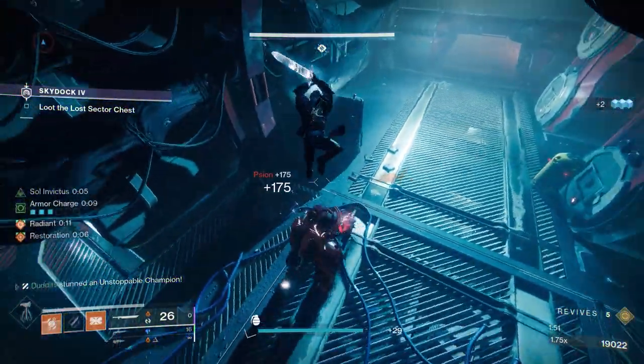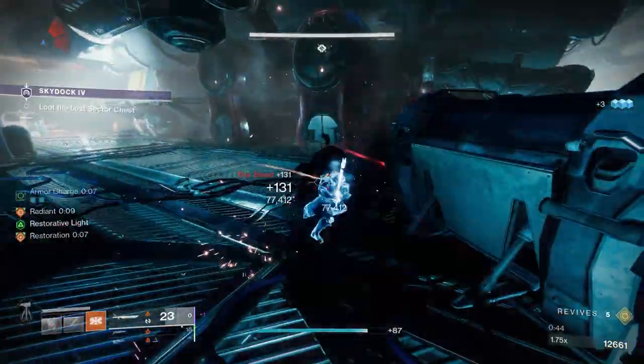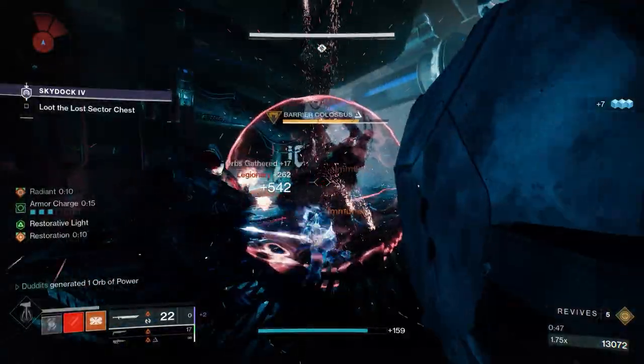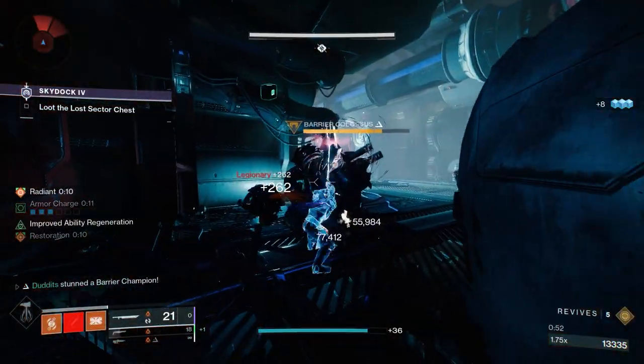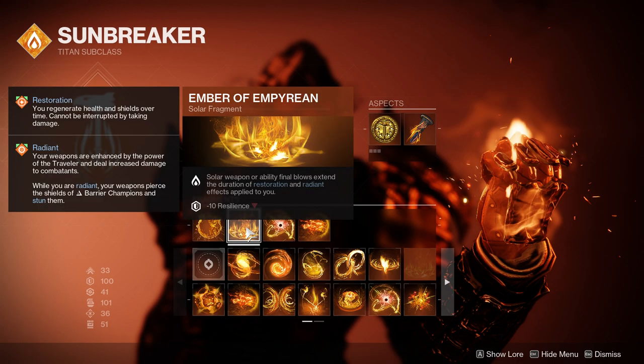The problem is we're going to need some healing. I did a build on this channel not so long back - last week - it was a Phoenix Cradle build giving us infinite healing. I'll link that video as well. The main ingredients: Sol Invictus - solar ability final blows and Hammer of Sol impacts, and defeating scorched targets create sunspots, your abilities regenerate faster when near a sunspot, and it also applies restoration. One fragment that's absolutely crazy to run is Ember of Imperium - solar weapon and ability final blows extend the duration of your restoration and your radiant.